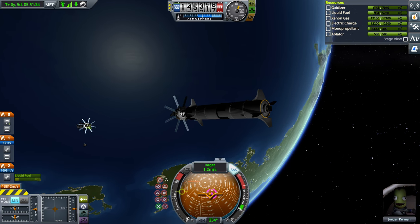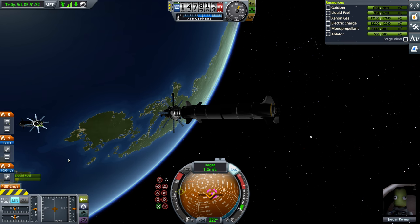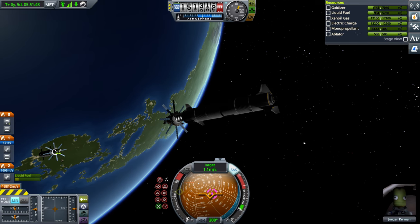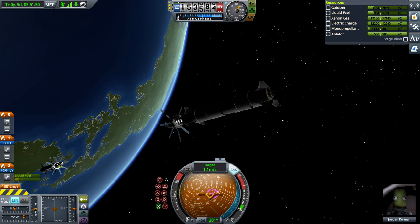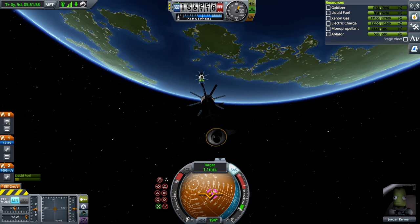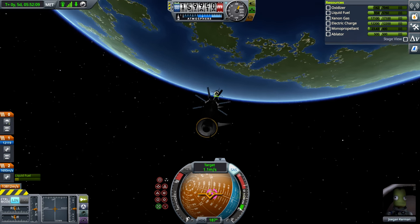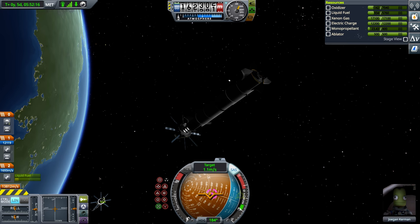I don't know if the ships will be smart enough to do it though, or if I have to do this manually. I do see that the other ship — the pilot — does seem to be just sort of bumping its RCS ever so slightly towards this one. Just ever so slowly moving in.